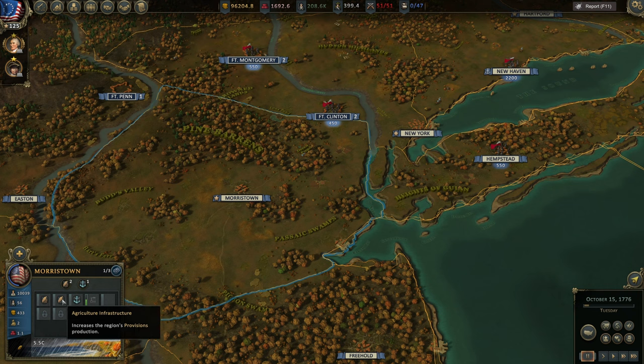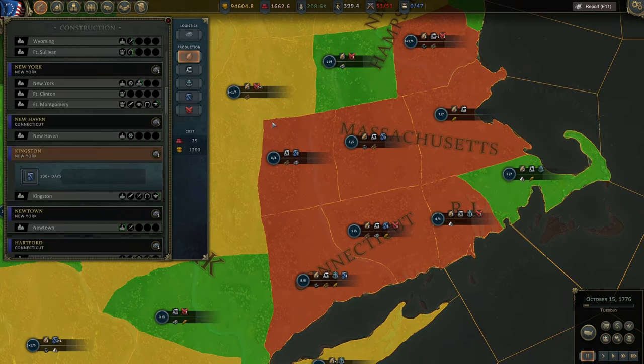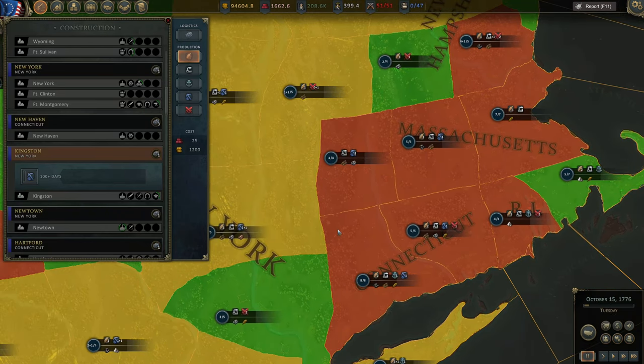The biggest change here is the new icons for agriculture, shipyard infrastructure, and production infrastructure. Here we have a new slot, and some slots are locked. To understand why, you can click here or go to construction management — this is province-level infrastructure projects. Everything here is new with different colors, different UI, and different icons, but don't worry — it's not that complex. Green means you can build something right now, yellow means construction is underway, and red means nothing more can be built there.